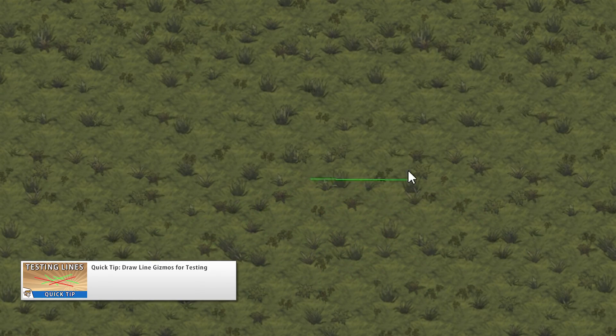Then there was a video covering how to use Debug.DrawLine for testing. It's a great tool to use alongside Debug.Log, but instead of text we can draw a line in our world. You can show or hide the lines by enabling or disabling gizmos. This is a great tool for debugging a pathfinding system, for example — you can draw the lines to see what path was calculated.